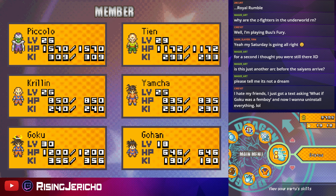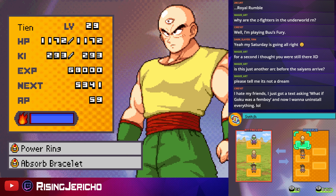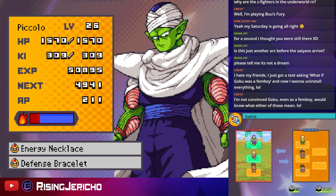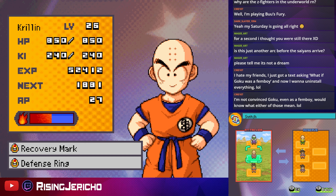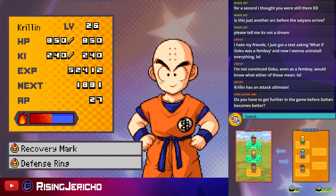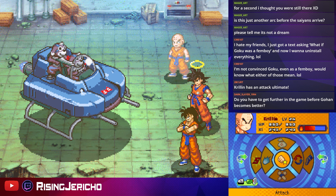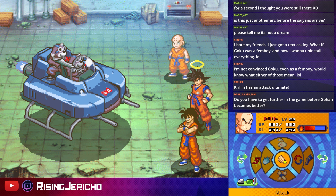Can I do this boss with the requested team? I think I can — yeah, I definitely can. This is going to be awesome. I usually like having Goku in mid. The actual positions don't really matter that much — Krillin already has his ultimate.